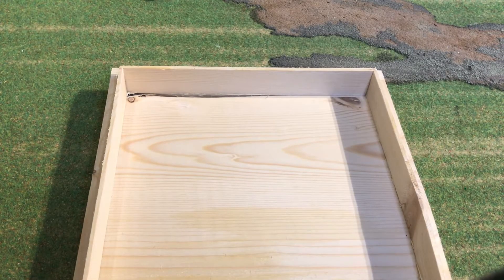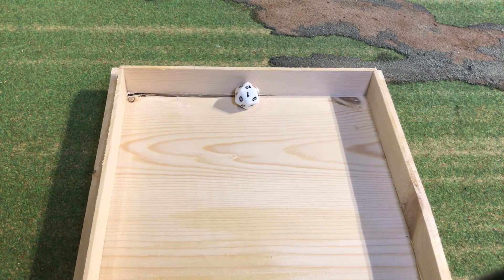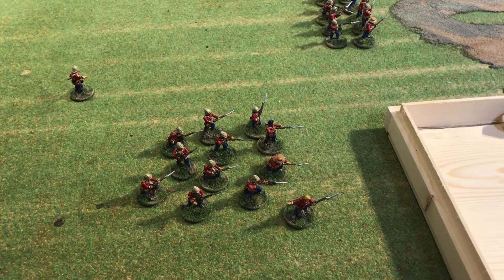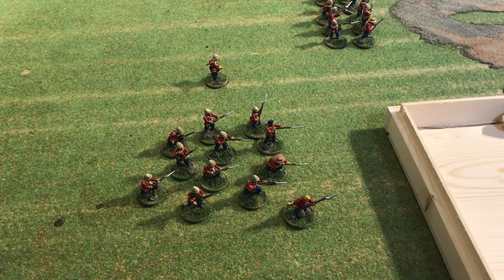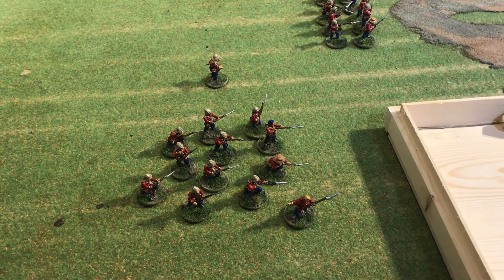Now it's the senior commander's turn — the lieutenant. He also has two orders. He's going to give an order to himself first because he doesn't want to be left behind, so he moves himself six inches forward. With the other order, he's going to give the group the order to advance six inches.